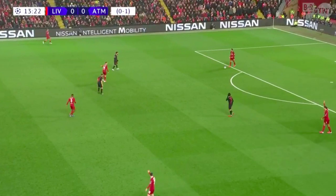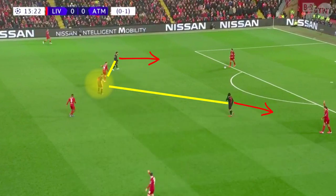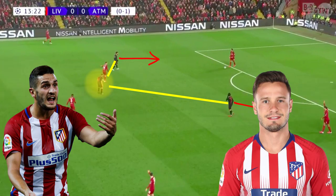While Atletico sat off Liverpool in the middle third, in the area around the box they would press aggressively to force Liverpool into a long pass up the pitch. Costa and Felix would press the centre-backs and Koke would push up from the midfield line to press Henderson, creating a V-shaped pressing system. Koke did start in the midfield double pivot alongside Partey, but midway through the half, he and Saul switched positions in that midfield four.